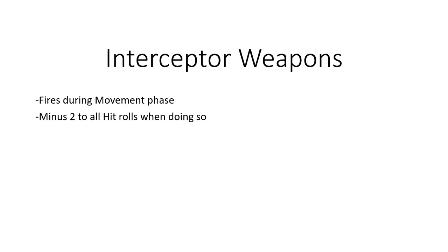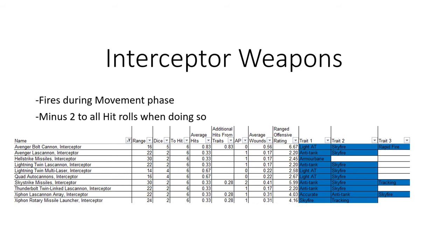I went ahead and made extra lines for each of the interceptor weapons and published them here. Your Avenger bolt cannon, Las cannons, Hellstrike missiles, Skystrike missiles, and both Xiphon weapons are all included. The higher the range defensive rating, the better it is.